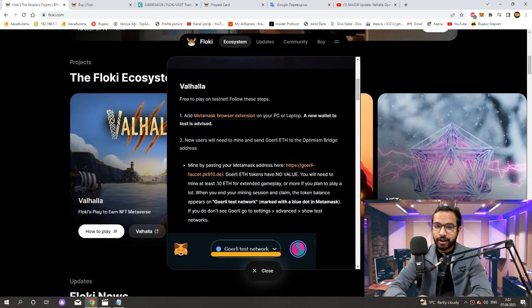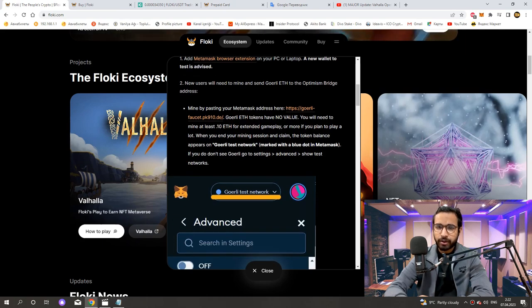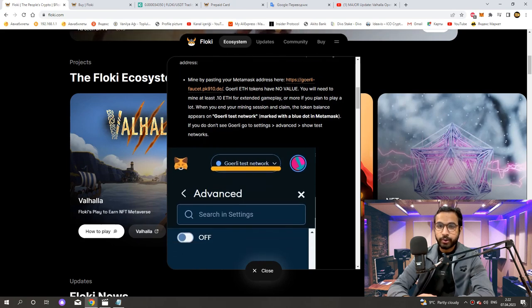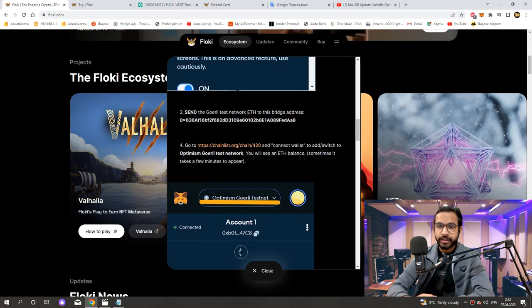Let's have a look now. Add the MetaMask browser extension on your PC or laptop. A new wallet to test is advised. New users will need to mine and send GoEarly ETH to the Optimism Bridge address. Mine by pasting your MetaMask address in the GoEarly faucet — GoEarly ETH tokens have no value. You will need to mine at least 10 ETH for extended gameplay. When you end your mining session and claim, the token balance appears on the GoEarly Test Network, marked with a blue dot in MetaMask. If you do not see GoEarly, go to Settings, Advanced, Show Test Networks. It shows us in more detail in the photos here.